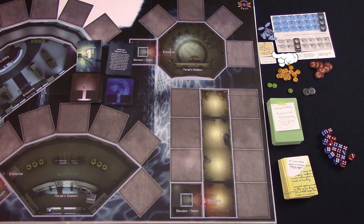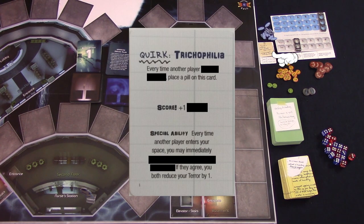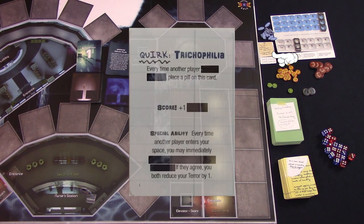Each player is also given a random neurosis strip, placed neurosis side up — players should not look at the other side. Each player is also given a quirk card, kept secret and only revealed when the phenomenon starts. These quirk cards add another layer to the game as they require you to watch the other players. The quirk card tells you when to place a pill counter on it. The score and special ability are not active until the phenomenon starts. When the phenomenon is triggered, anybody with five or more pill counters receives the benefit written on the card and the card becomes active. If you don't get five pills, the card is discarded.